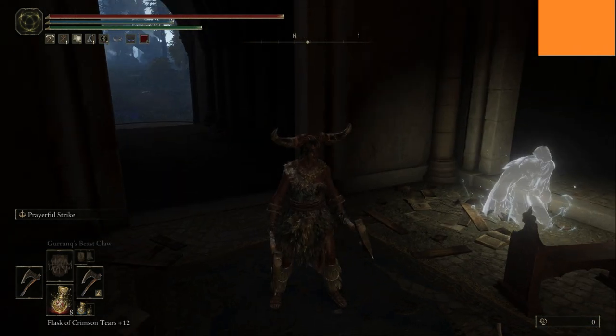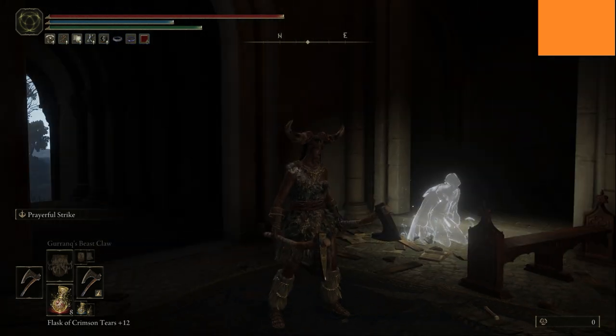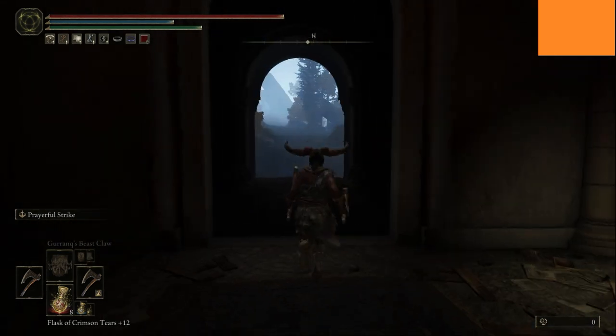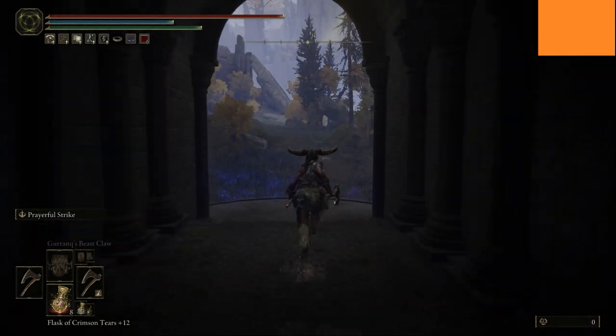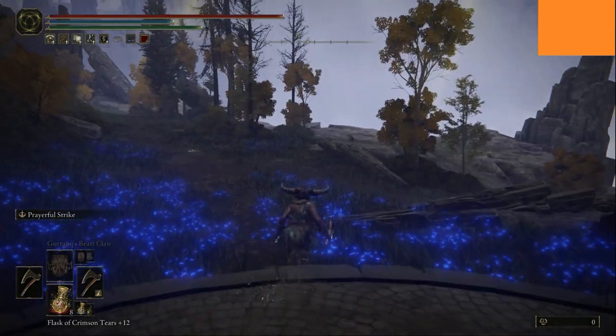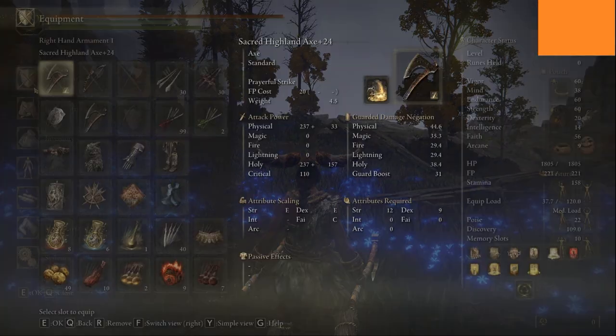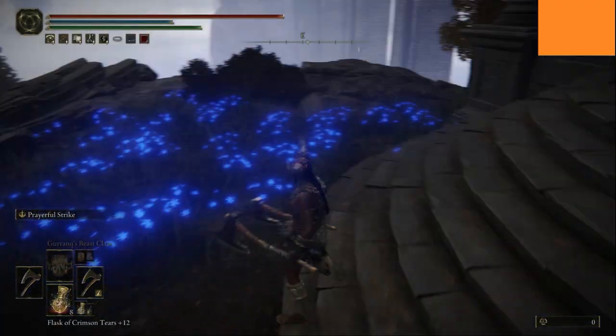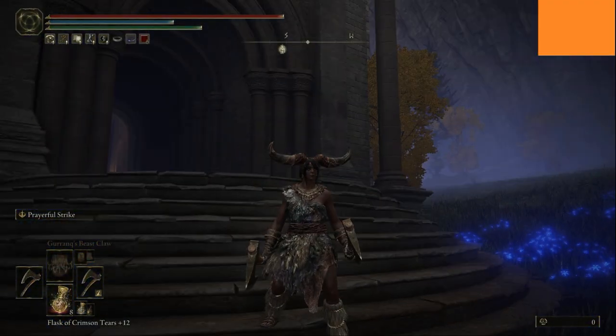I've respecced Nell again because I had a larval tear and I like to level up different weapons and come up with different concepts. This time I've gone with the ancestral spirit look.